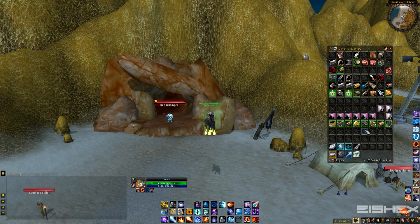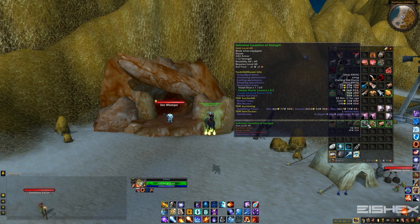Oh, here we go — this is the item you guys want. If you guys see the word Saltstone on any of your armor, you better have a party. Check this out: Saltstone Gauntlets of Strength — 2,600 gold. In 20 minutes! Even if we just had this one item in 20 minutes, I'd be happy. That's totally good profits. This will sell within 2 to 3 days, no problem. So if you guys see Saltstone, just start celebrating.